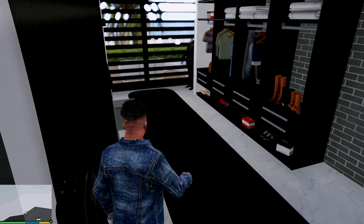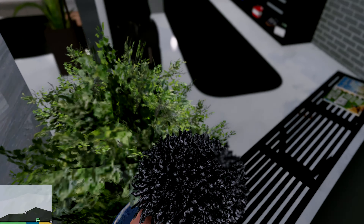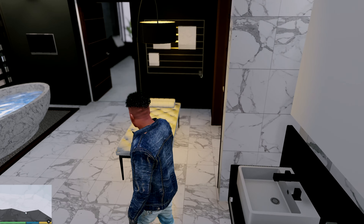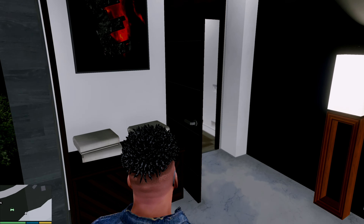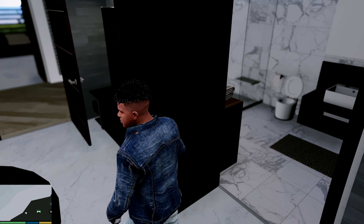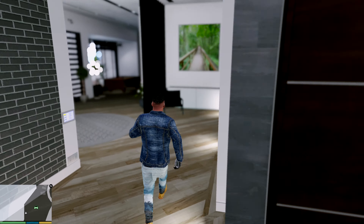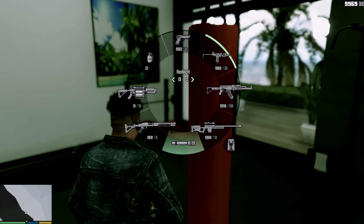Here's our closet — wait, I thought this was the closet over here. We actually have two, I don't know. Let's check out the other rooms. Another room — this is definitely a guest room with a big TV. Got some pyramids on the wall. Another guest room. Then we got our gym — let me see if I can hit the bag.